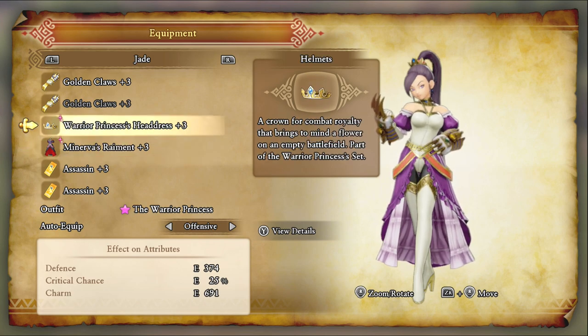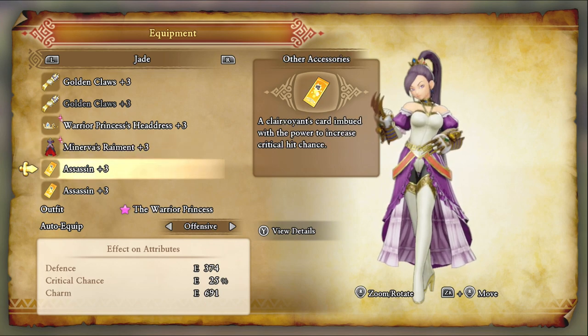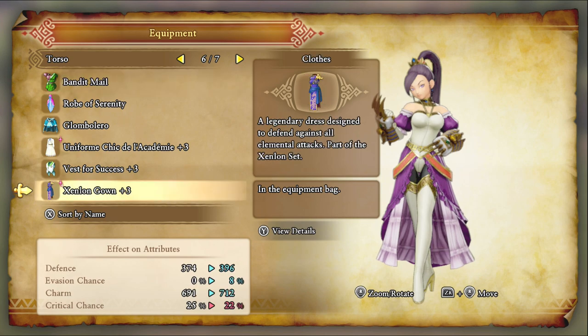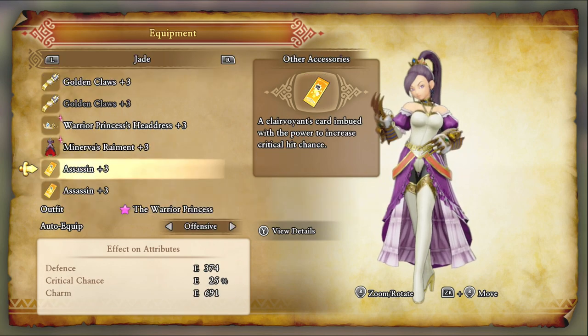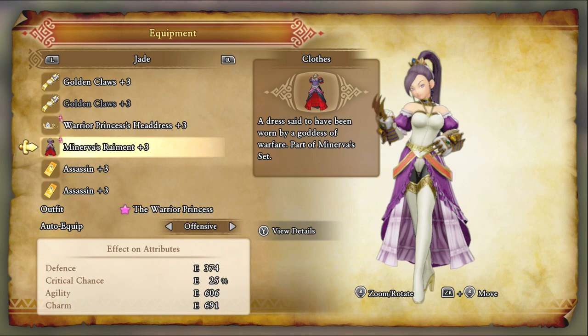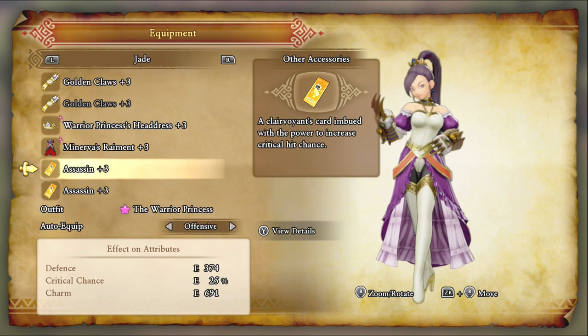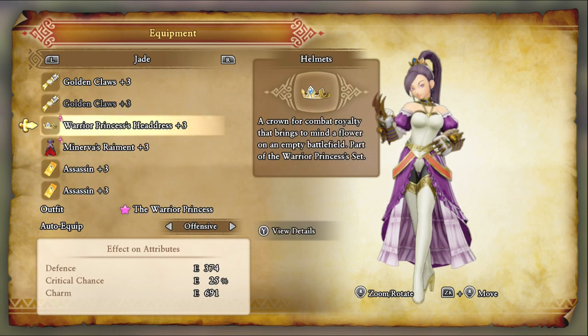I'm very glad in this version of the game they fixed the costume issue — in the original, if you wanted to pair these two together, you couldn't get the costume, but now you can, so it doesn't matter. They must have known they messed up when they changed that. If you want more defense for Jade, you could switch to the Zenlun equipment and still get pretty respectable crit, along with much better defense, status resist, and elemental damage reduction. But I'm just going to go with the glass cannon setup for Jade.